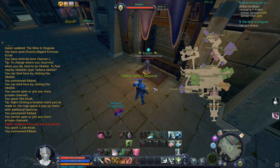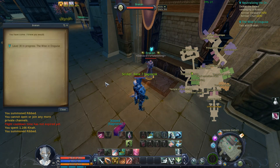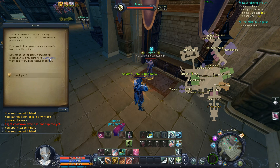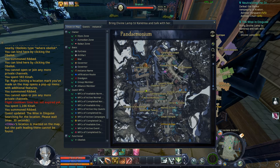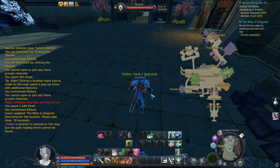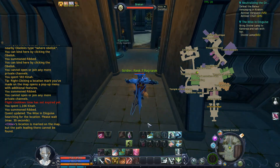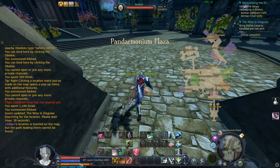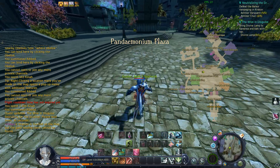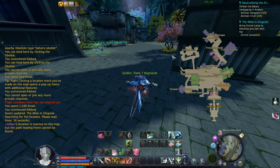Alright, here is the third NPC over by the airship docks. I am going to talk to him and now he is going to ask me to go buy a Divine Lamp, which is sold just on the other side. This quest is a lot of running around. My DP is full — I recommend you buy a simple jelly before starting this quest, because at some point it is going to ask you for 4k DP.